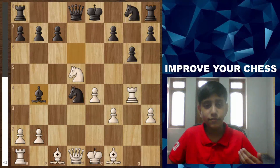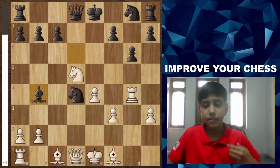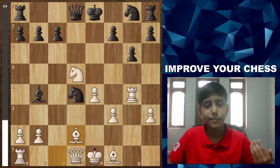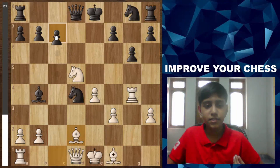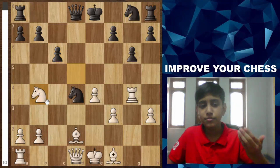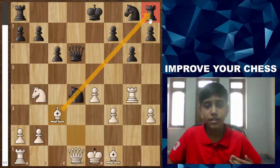Black plays Bb4 check, which is a blunder — it's just a free bishop and white wins a piece. But white plays Bd2 and misses it. Black then makes another mistake with c6, essentially telling the opponent to take the bishop for free. White will obviously take it since he needs to defend the knight and there's a free bishop. Queen d6 and Bc3 now pins the knight.